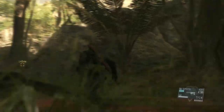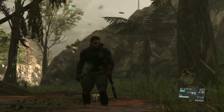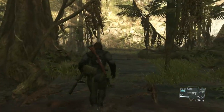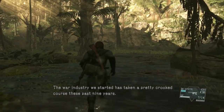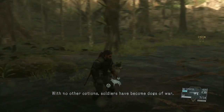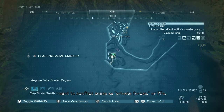Let's just take in the surroundings a little bit. Looking mighty fine, kind of Uncharted-esque. The war industry we started has taken a pretty crooked course these past nine years, but no other options. Soldiers have become dogs of war, sent to conflict zones as private forces — or PFs.